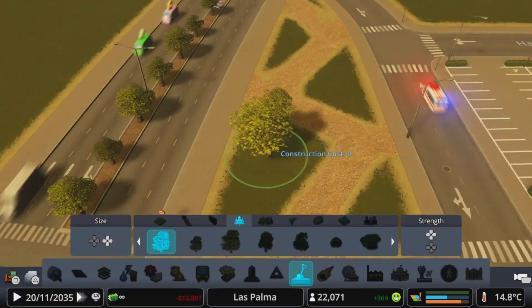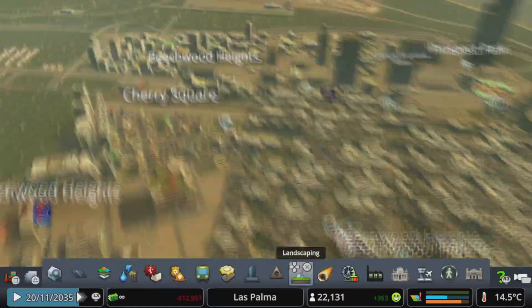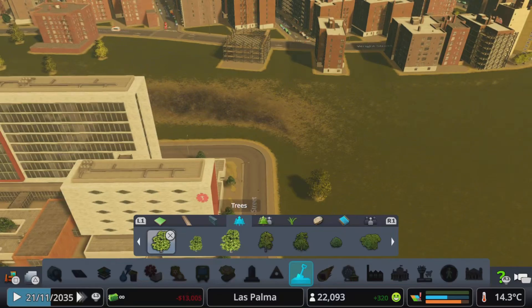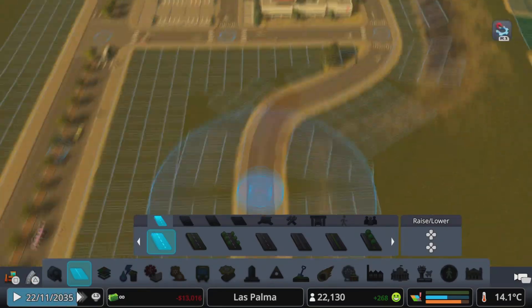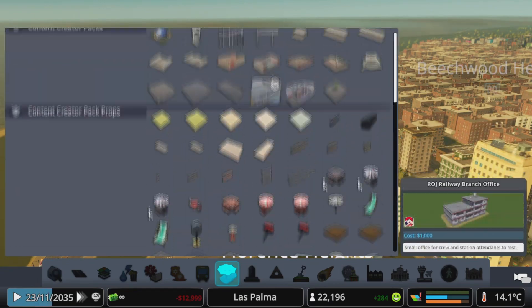I also wanted to decorate the hospital campus. In that awkward space there, I put in a little plaza slash park area. I smoothed out the ground a bit more, made it feel a bit more even and nicer, and then continued our road out.